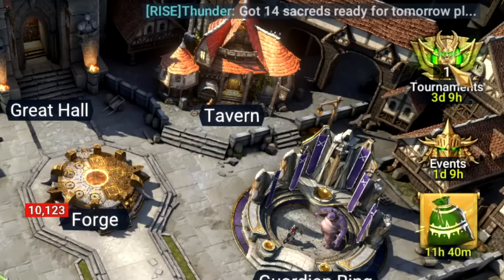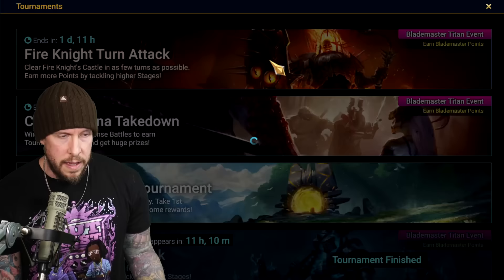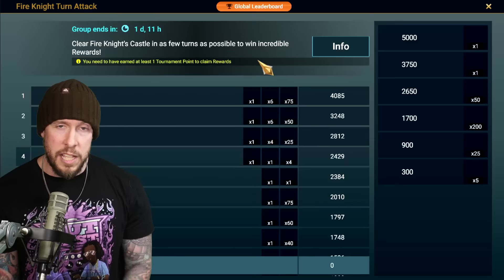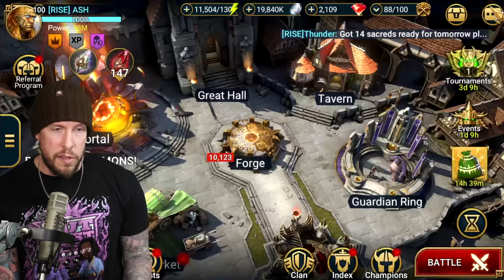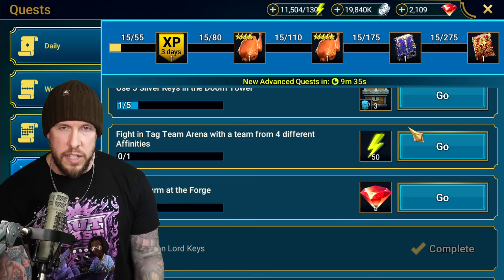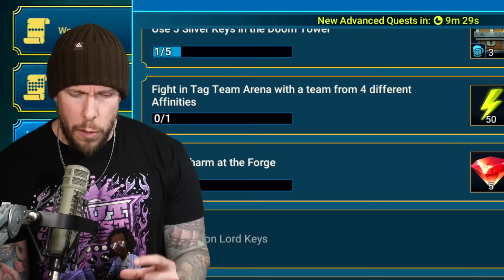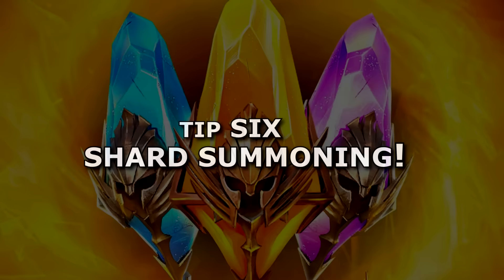Be efficient with your energy by double-dipping: always keep an eye on active tournaments and events. For example, if there's a Fire Knight tournament today, spend your energy there so you earn bonus rewards simultaneously. Also check your quests and dailies — completing them earns extra energy. You can double, triple, and quadruple dip in many areas. Energy is the gasoline that drives your account in Raid Shadow Legends, so be thoughtful about how you use it.